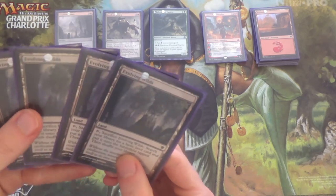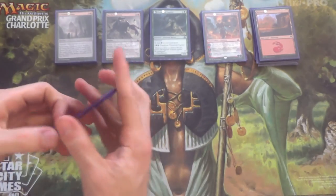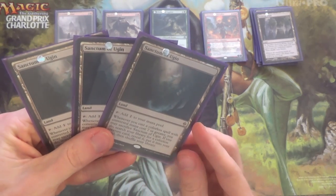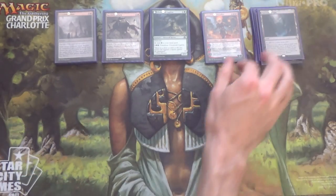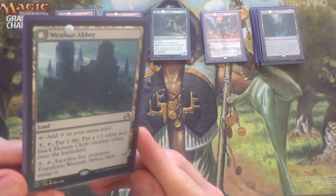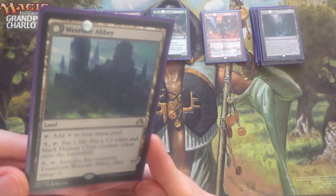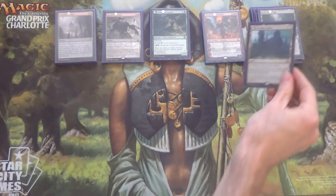Next, since we have that many basics, we run four Evolving Wilds. I already showed you Sanctum of Ugin, so we have three of these. I've experimented with four — four might be better, in which case I think I take out a Mountain. And then Westvale Abbey — just another win condition in the deck if the game goes really, really long. Also it just makes blockers for us if we need to stall the game a little bit.